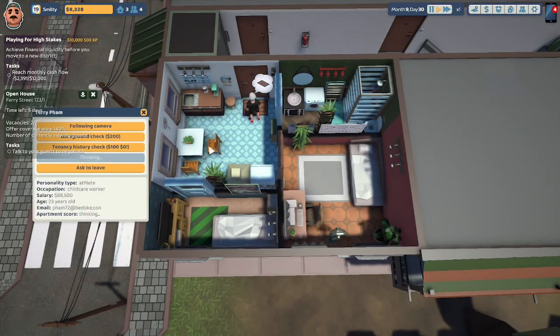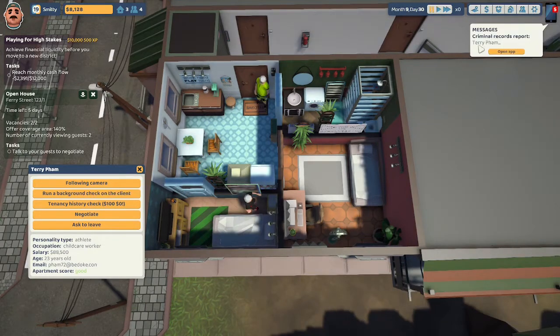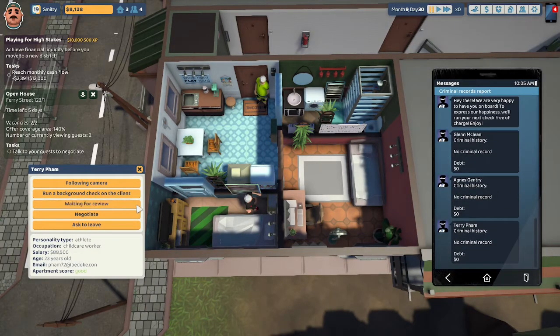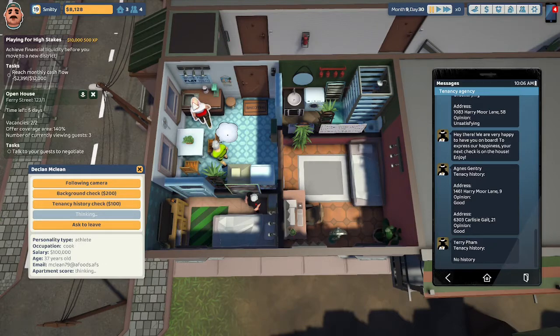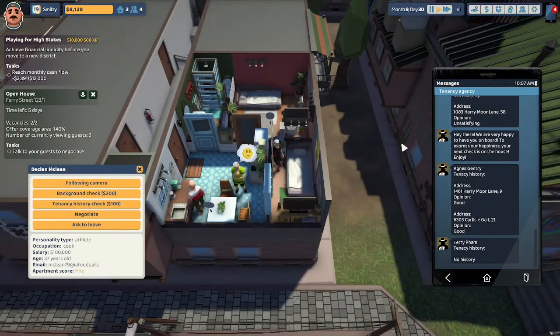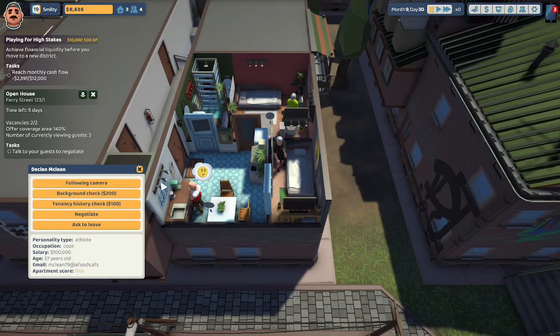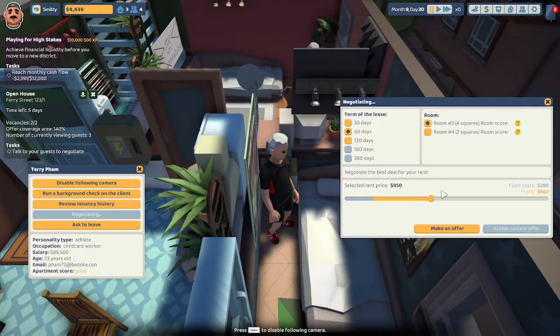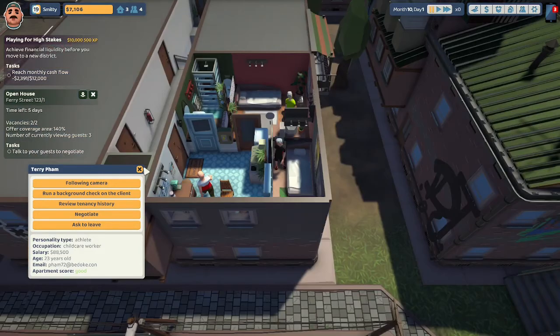Here is the first individual — his name is Terry Pham. Terry thinks this place is looking good, so let's do a background check. He has no criminal record and no debt. His tenancy check shows no history. Next up are Declan McLean and Isaac Huff. Declan thinks it's fine and is going into the bigger room. I might negotiate with him — maybe 60 days at $2,010. I make him an offer but he says no way he's paying that much.